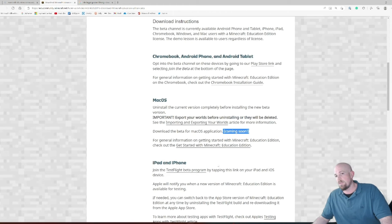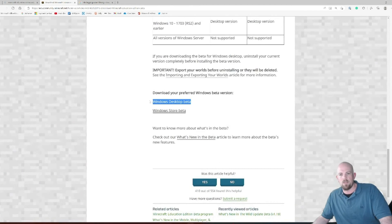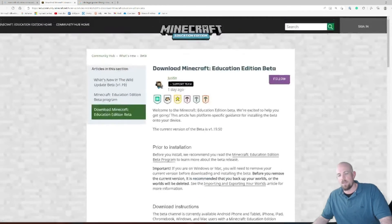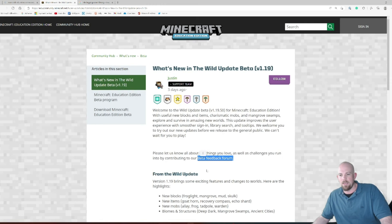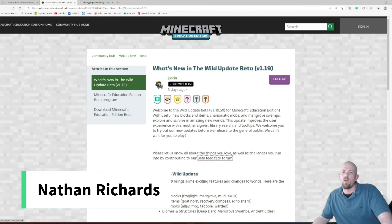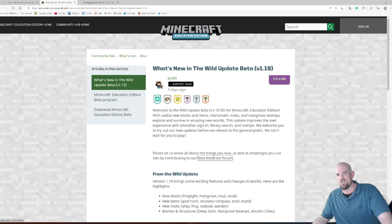Keep in mind that using the beta can reduce multiplayer hosting functionality, since everyone needs to be on the same version. Being a beta, you may notice some issues — that's perfectly fine. If you're on Windows, scroll down to find the download for the desktop or store version. As part of using a beta, give feedback through the beta feedback forum linked in the what's new section. That's what's new in the Wild Update beta version 1.19 — hope you have a good time with it!